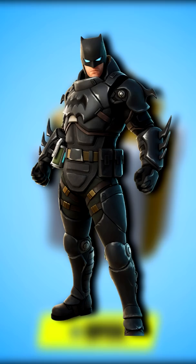This is what it looks like — it's the Armored Batman Zero outfit. It comes with the Exoglider cape, the Batarang Axe, and of course Batman's Exoglider, which looks beast. Here are three V-Bucks codes on screen for you to maybe get it for free.